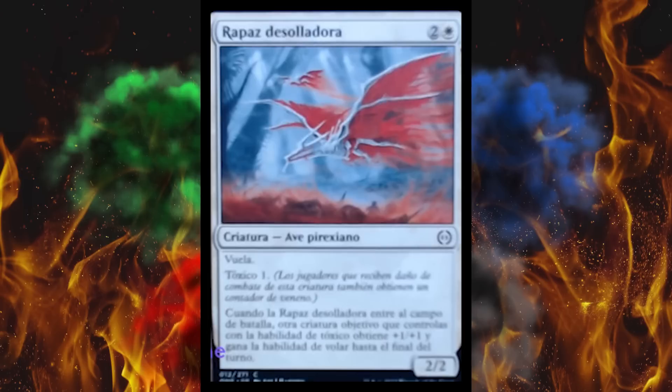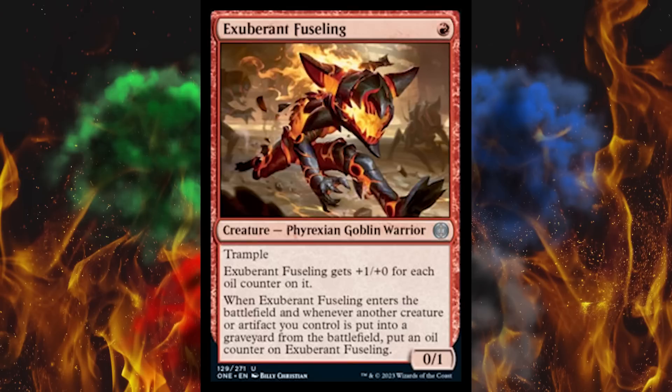Next we have Exuberant Fuselling. It's a 1-cost 0/1 Phyrexian creature. My brain no se funciona. It has Trample and gets +1/+0 for each oil counter on it. When it enters the battlefield, and whenever another creature or artifact you control is put into a graveyard from the battlefield, put an oil counter on Exuberant Fuselling. It does say 'you control,' otherwise this would be completely absurd. Does anybody playing the game right now actually enjoy Merfolk Tribal, Elf Tribal, or Goblin Tribal? And if you do, I wouldn't admit it in the comments section.